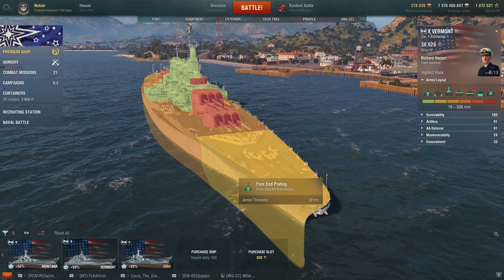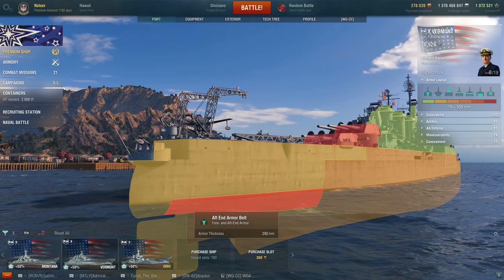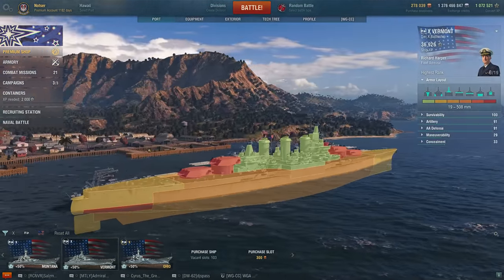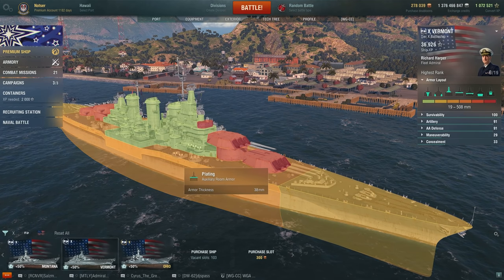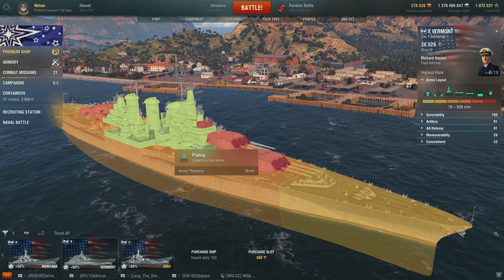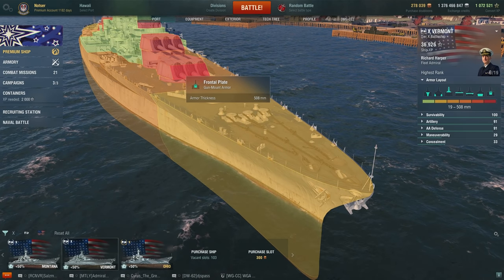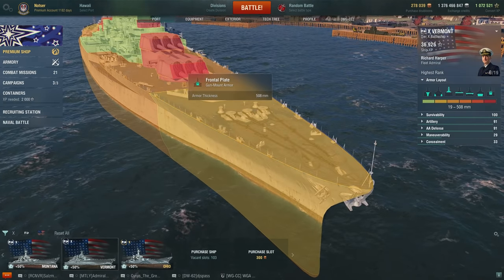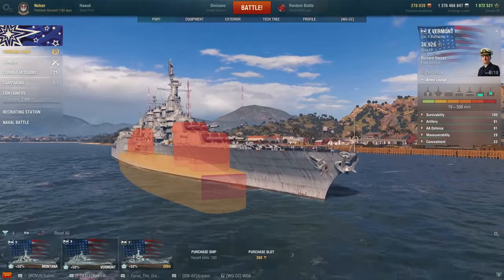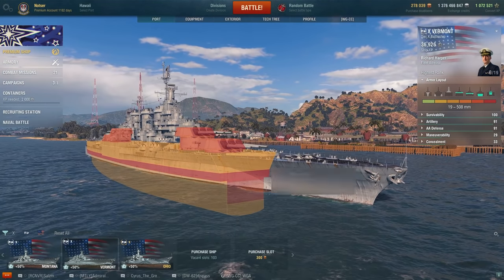It has a 32 millimeter bow and stern, as you can see verified. Although at the stern area this is a really high armor zone — not that you would probably hit that zone, but it is protection for the citadel. 38 millimeters along the side of the hull and at the top of the hull — very useful armor. 51 millimeters on the deck. 19 millimeter superstructure, and the face of the gun is actually 508 millimeters.